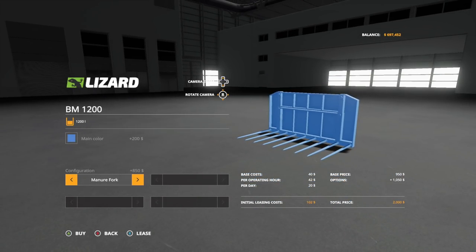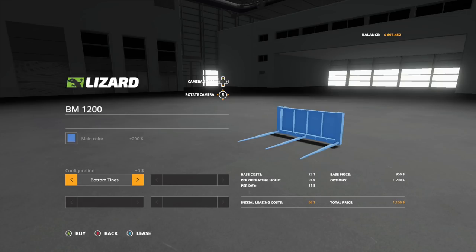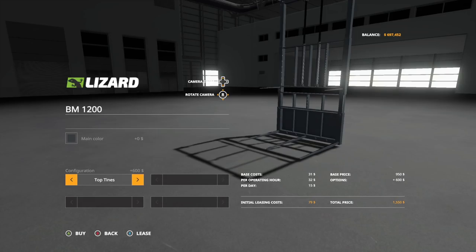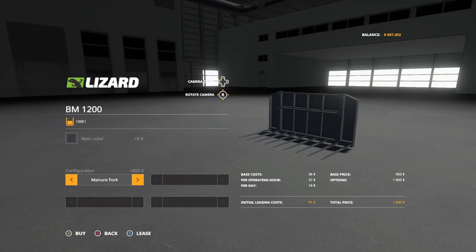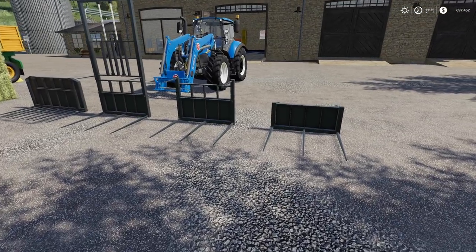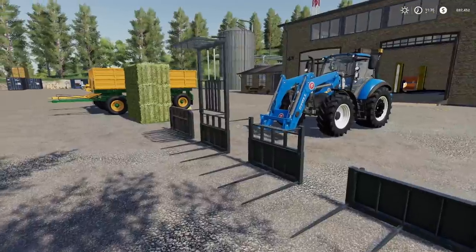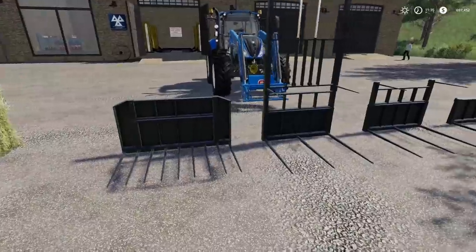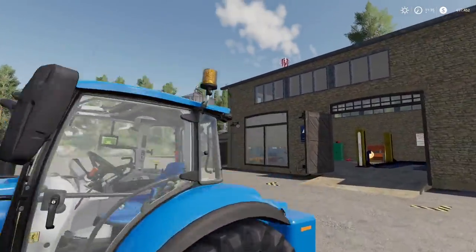So it's technically four different mods in one. If you don't change the color at all, it's 950 bucks for the bottom tines, another 450 added for middle tines at 1400, then 1555 for the top tines, and 1800 for the manure fork. It says it'll hold up to three bales and it's recommended that you have a counterweight.